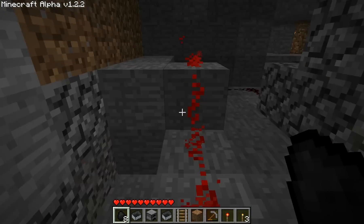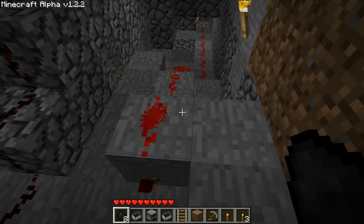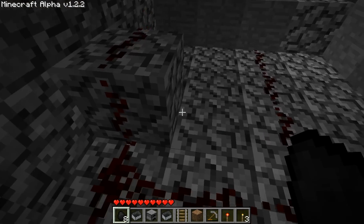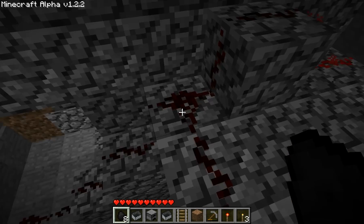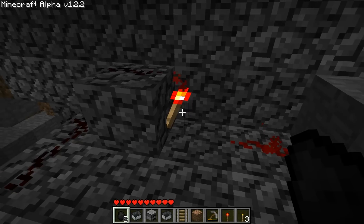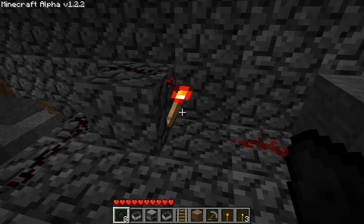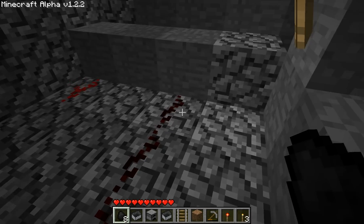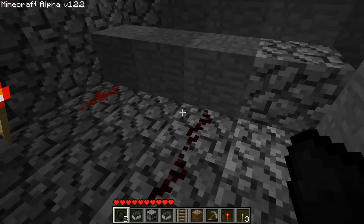And if we go back here, I have another repeater, and going up I've made two redstone paths. This one for the left side has a redstone torch to negate the light effect, and this one isn't negated.